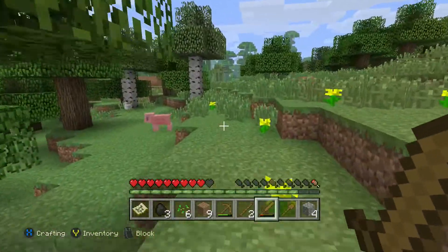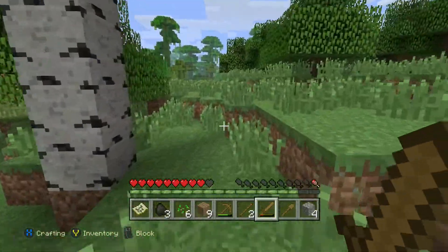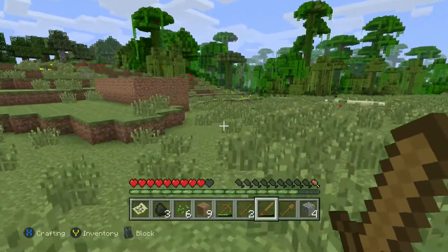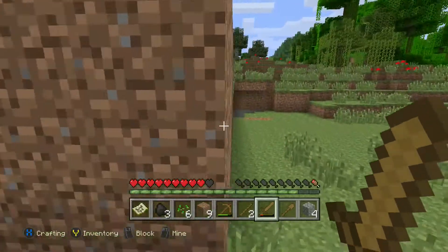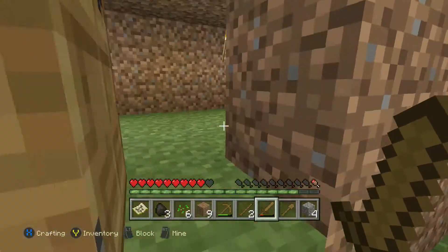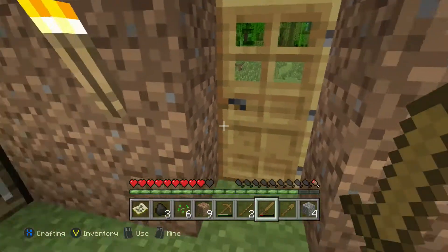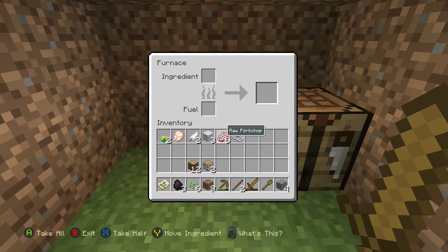Now we're heading back to the house with our supplies. There it is — there's the home, we've spotted it. Running back, in we go into the humble abode. We managed to make it through the doorway on about the fifth attempt — I might have to look at building some steps.